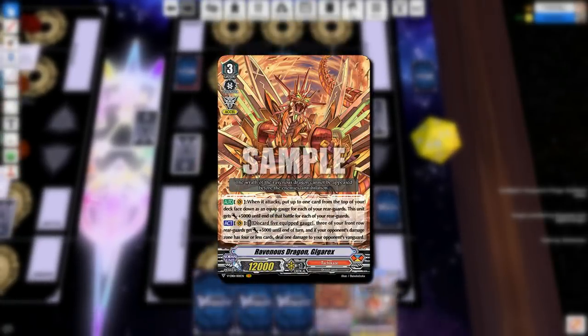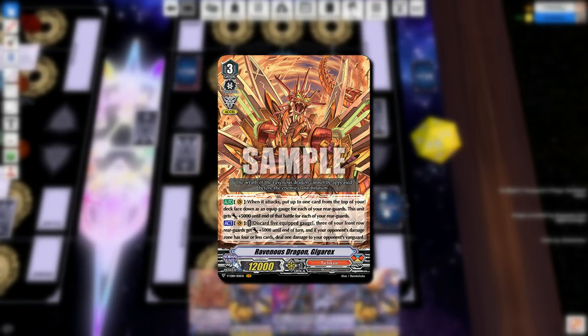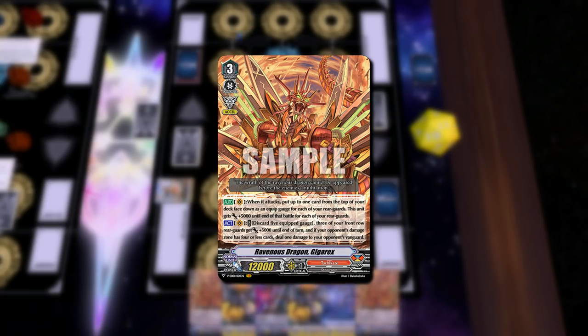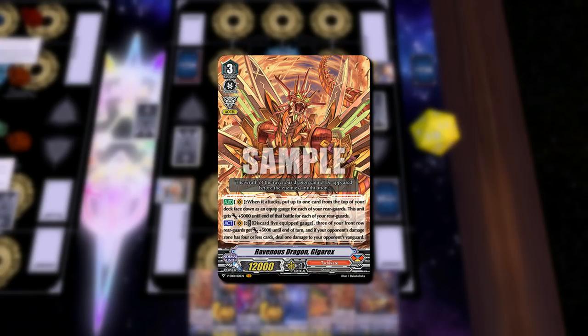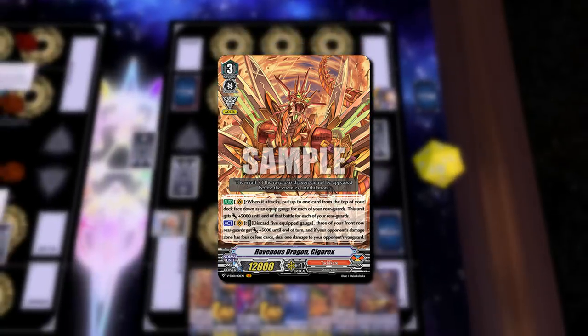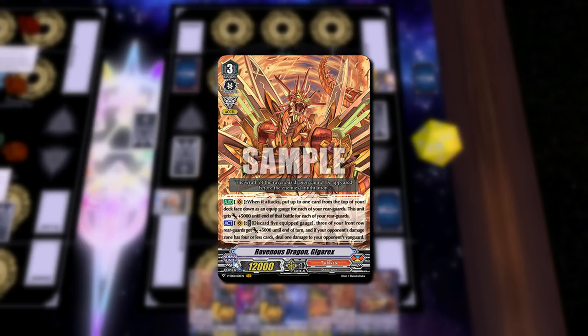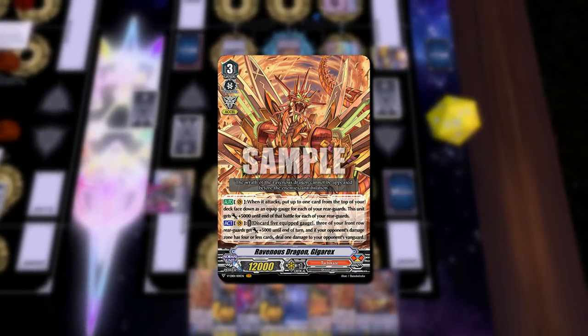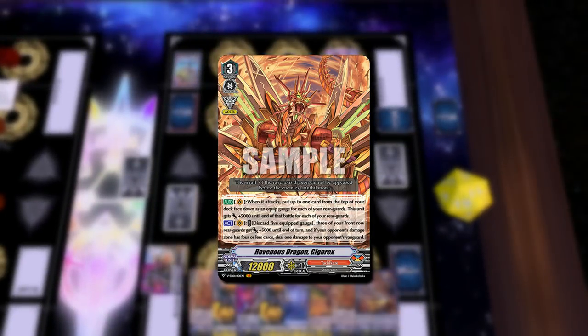I hope you guys enjoyed this deck preview for the new Tachikaze in Standard. I think it's a very unique deck with a lot more interaction and decision trees than a lot of other Standard decks, so it's overall really fun to play. For the Equip Gauge mechanic — the general ruling is you put the top card of your deck as gauge under the specified rearguard, and when a unit is retired any gauge normally goes to the drop zone unless a skill specifies otherwise, like going to hand. If you have any questions, ask them in the comments. Don't forget to click the bell button, check out the social medias in the description, and join the Discord. I'll see you guys next time!